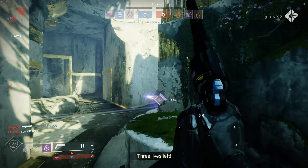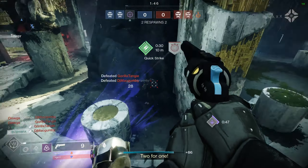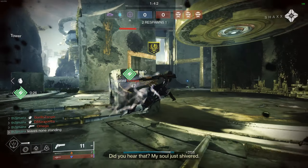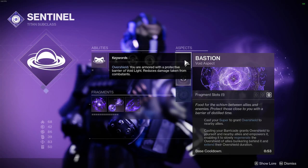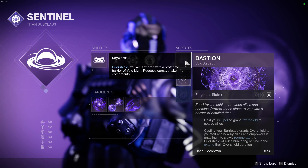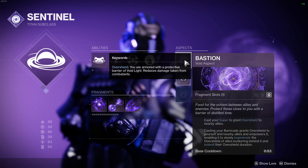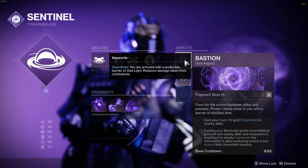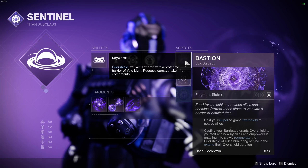Yo what is going on Guardians, J-Man here and today we're talking about a counter to all of these titans with overshield barricades. I'm sure you're all aware of the new Void 3.0 Aspect Bastion, which grants a free overshield to yourself and nearby allies on casting your barricade. This is a strong ability considering how often it's available and can continuously provide overshield until the barricade is broken.